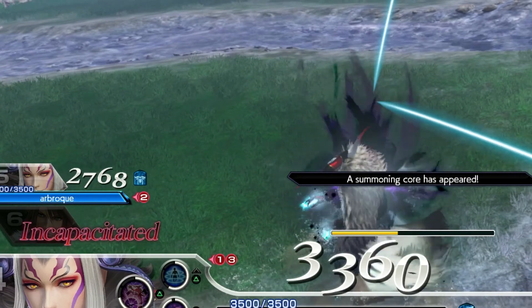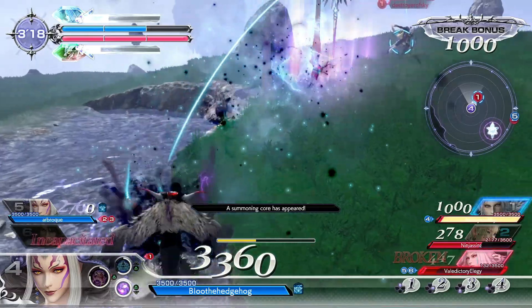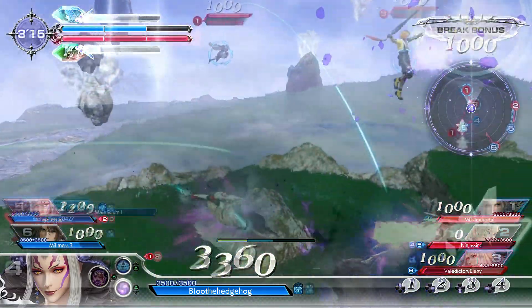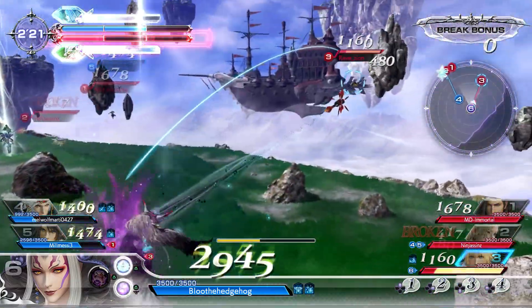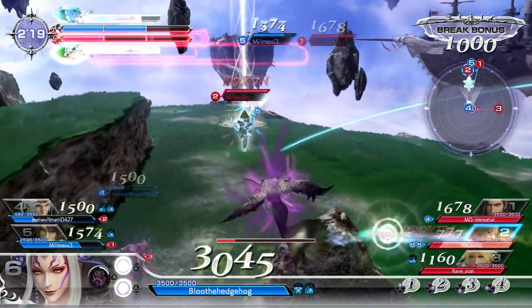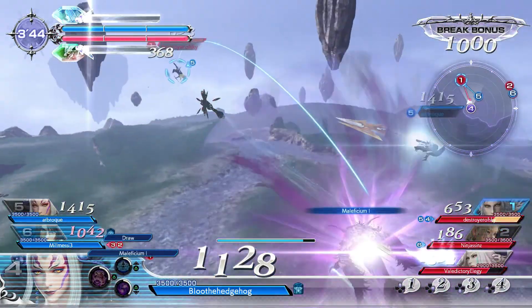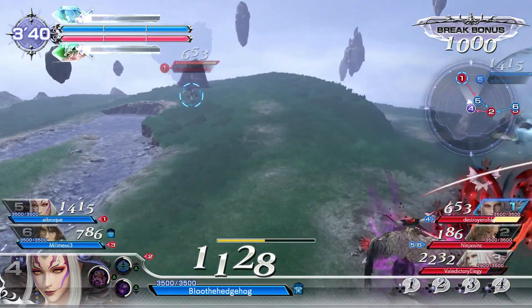You can of course land any attack you want with proper timing and good reads, but this is the easiest one to land in my opinion. The reason why her forward air bravery is one I recommend as well is because it virtually has no startup time when you actually see it coming. She has to cast it, hold it and charge it, but once she actually launches it, it comes out almost instantly — it's just like a neutral bravery attack for an assassin. It just comes out almost instantly and it's pretty big too.